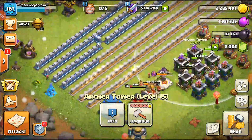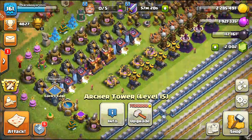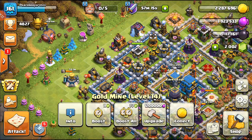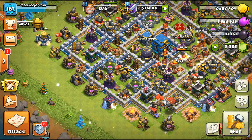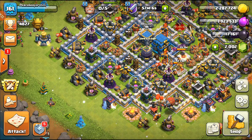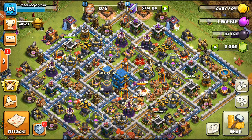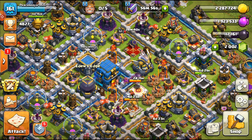We have two other archer towers that need to go down before we can look at maxing them out. The wall progress is going pretty well — the next builder comes in about a day and we may be able to do more wall progress. Things are going steadily and it'll probably be a good few episodes before we finish walls. That's it for me — hope you guys enjoyed it, wasn't the best but we'll see how things go. I'll see you guys next time.